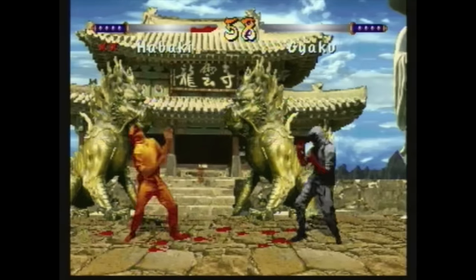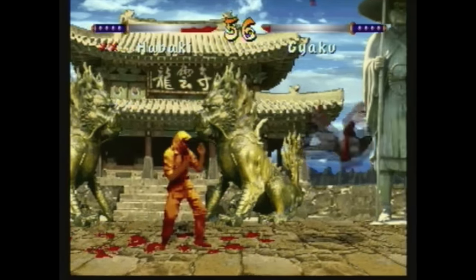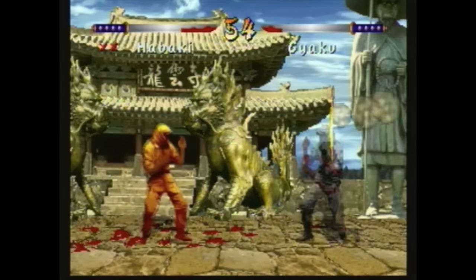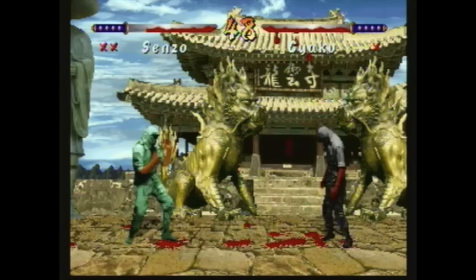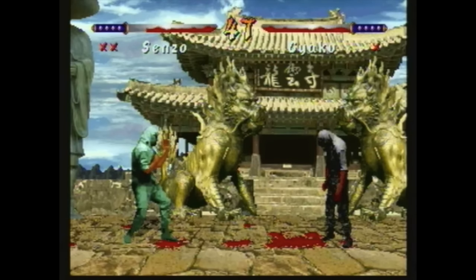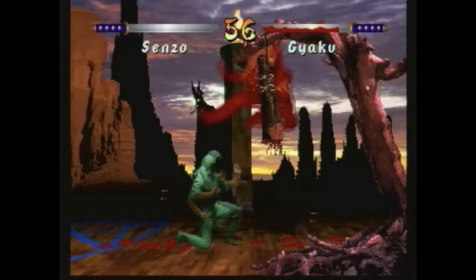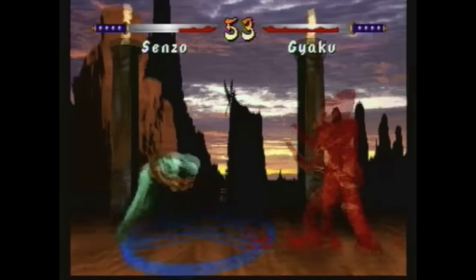After taking out everyone on the regular roster, you'll then get to take on Gyaku himself, who ends up just being a dark grey version of the same ninja sprite as Senzo or Habaki. The only way to face the true version of Gyaku is to beat him, and then when the game asks you to finish him off, just let him fall over and don't do anything. You'll then be taken onto the final battle with the demon, and earn yourself this glorious true ending.